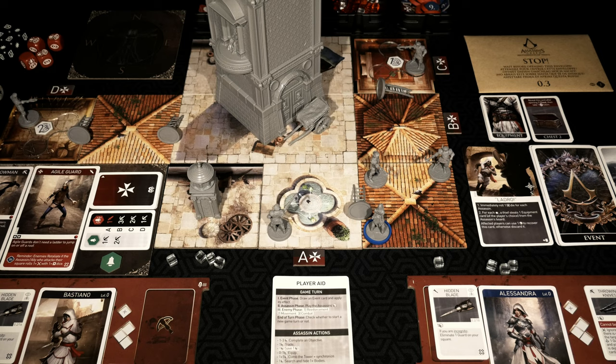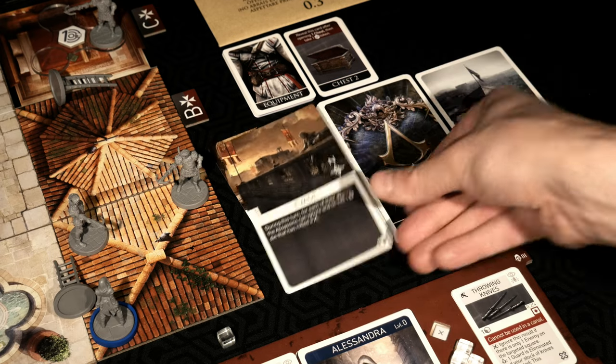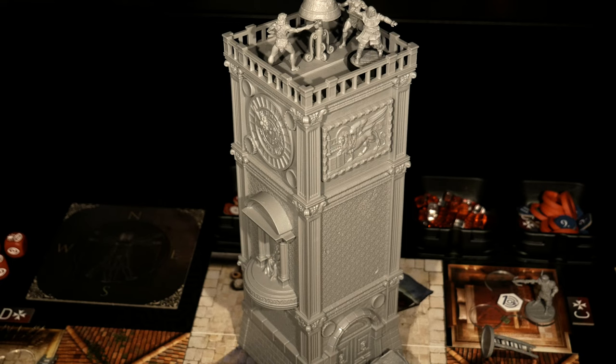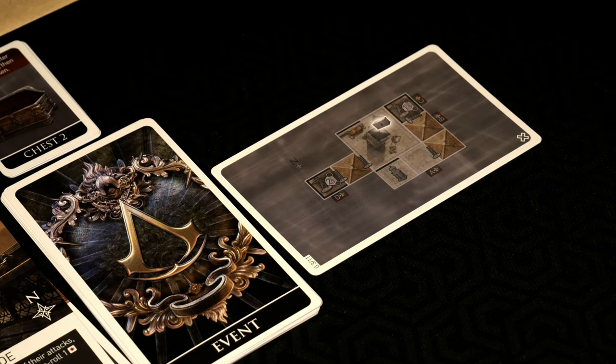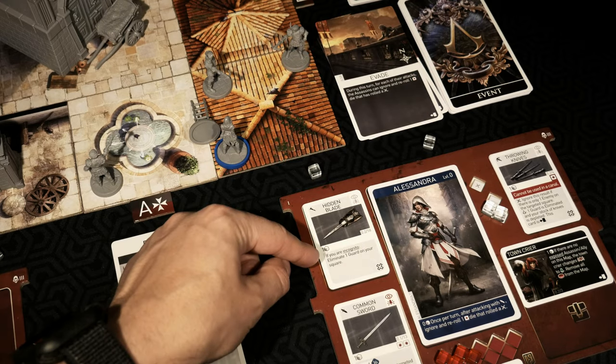Thankfully Bastiano's at the top of the tower, so he is definitely safe up there. That brings us to the end of turn phase. I've replenished my actions for both assassins. We now move into the event phase for the new turn. We have 'Evade' — during this turn, for each of their attacks, the assassins can ignore and re-roll one die that rolled the retaliate icon. The first thing the assassins are going to do this turn: Bastiano is going to use one action to synchronize at the top of the tower, which means we can reveal the tower card. Here's hoping this is something good.